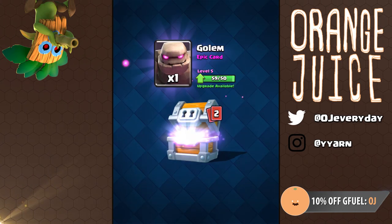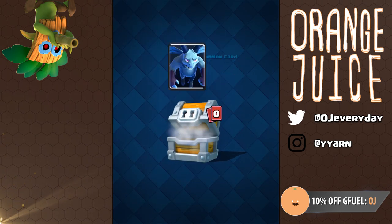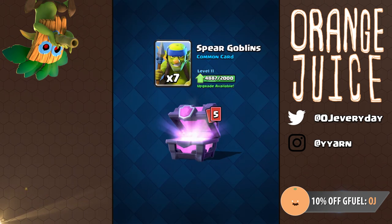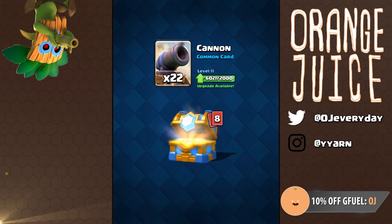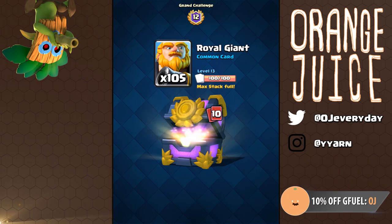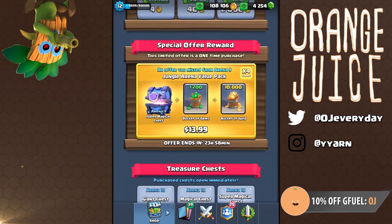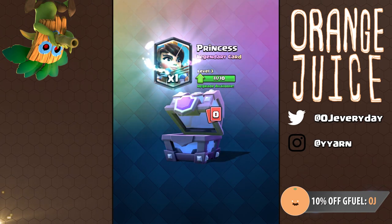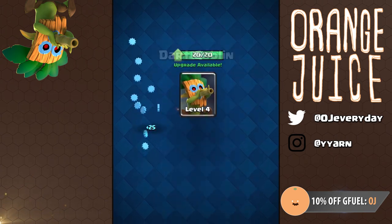Opening my first giant chest — nothing. Diving into my second chest — still nothing. Finally with my third giant chest, I received 30 dart goblins. My tournament chest had no goblins. Going to my second largest chest, the crown chest had 18 — not bad, I'll take it. Then my grand challenge chest contains 21, still not enough for level 7. I get the jungle arena pack and it has 49 dart goblins and the princess. Now I have way more than enough to get this little guy to level 7.